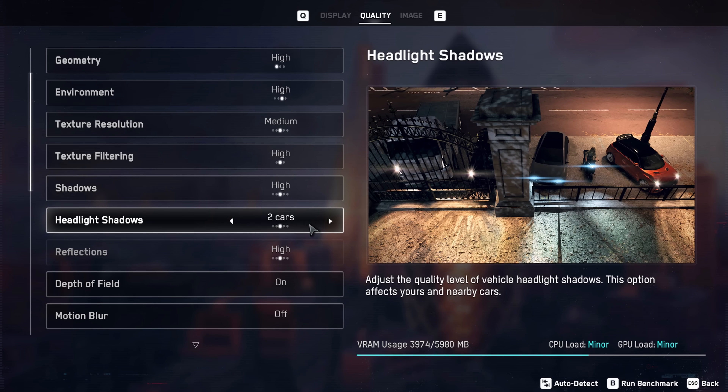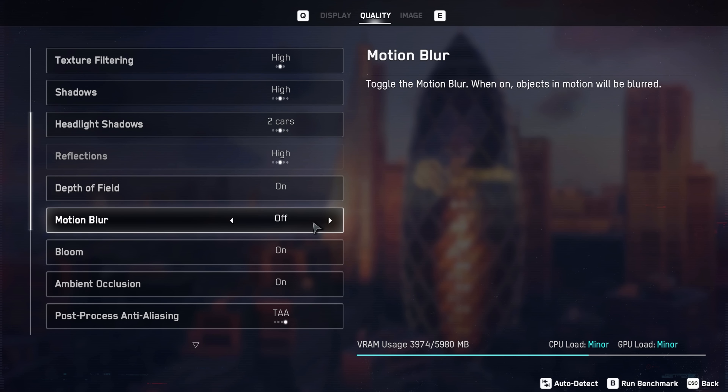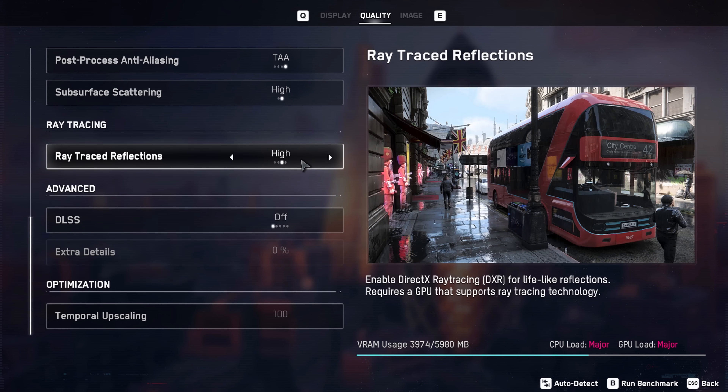Developers, I don't use high-end, high-response time monitors for you guys to blur the crap out of my images deliberately. Stop turning on motion blur by default. Stop it!